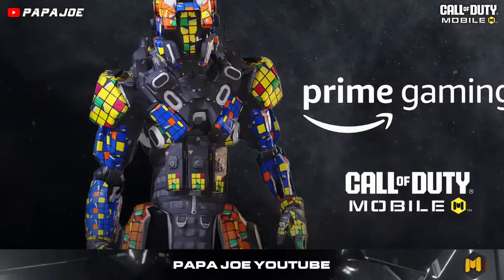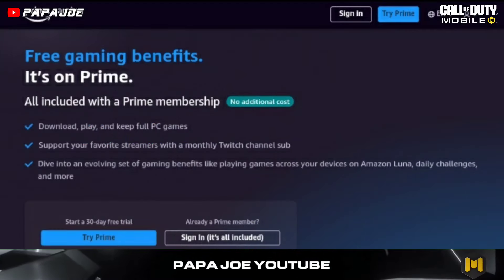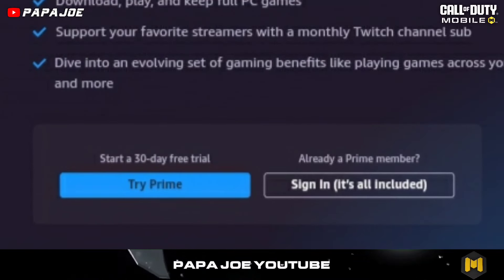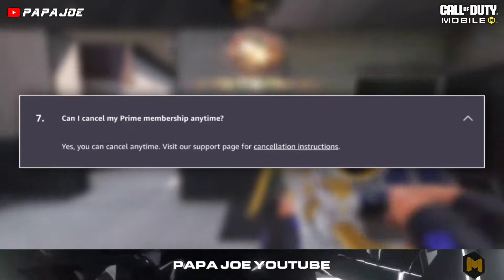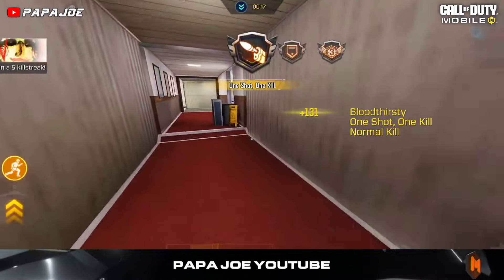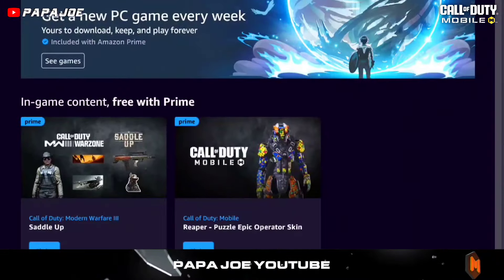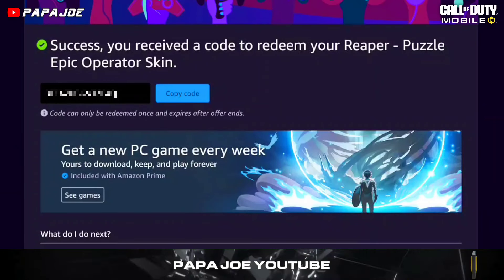To become an Amazon Prime customer and receive interesting free COD Mobile rewards every month, you need to create an Amazon account and subscribe to Amazon Prime for just under nine euros. If you are a new customer, the first 30 days are free. If you don't want to pay nine euros, you can cancel the subscription a few days before the end of the trial period. Once you have an Amazon Prime account, go to the Amazon Prime Gaming website and search for the new COD Mobile bundle.